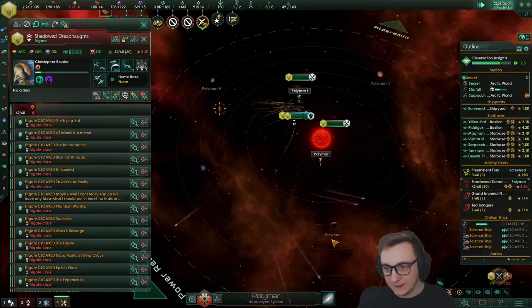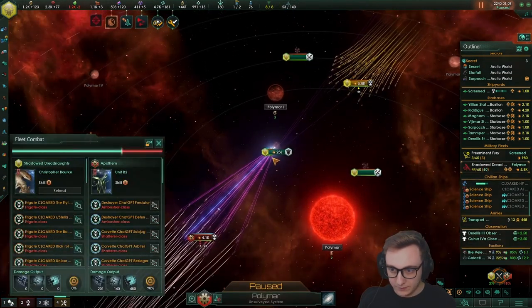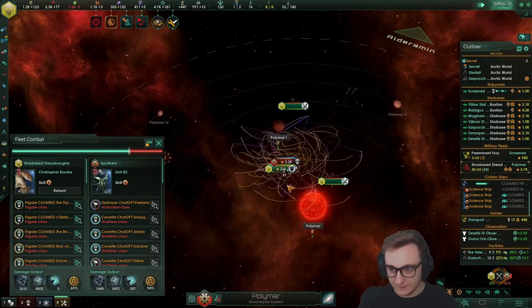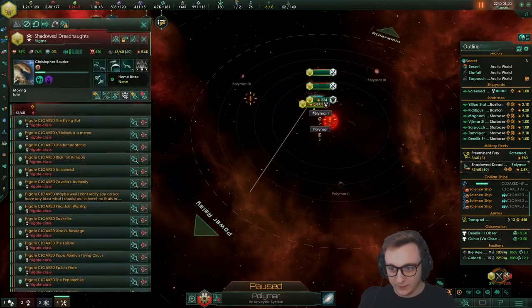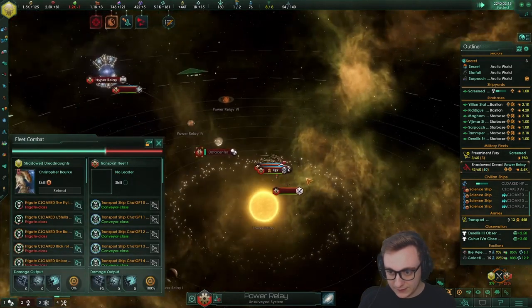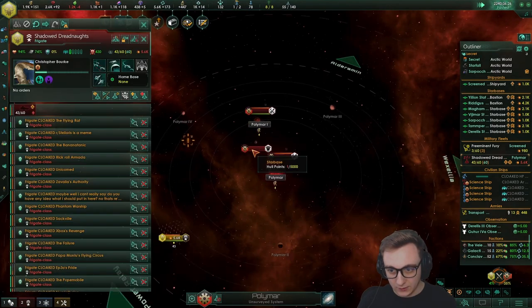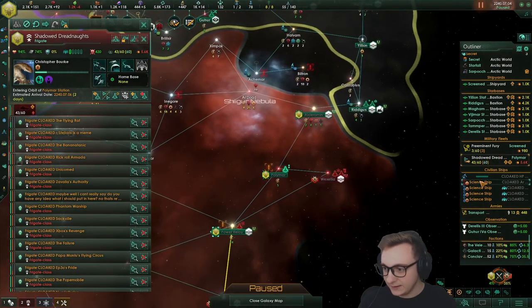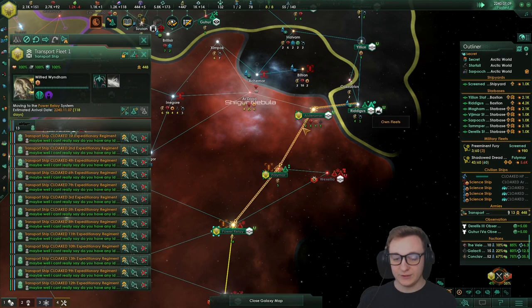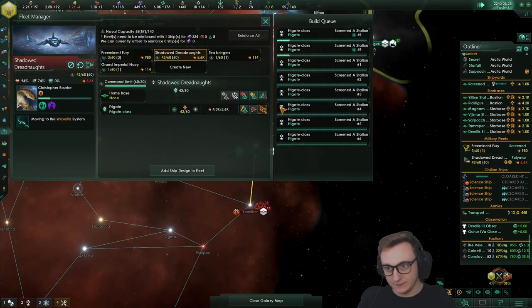We wipe them out and go back to clear the way for our transport. We can go cloaked again. They saw us somehow — but we still wipe them out. The first strikes make them retreat almost instantly. As soon as the torpedoes land, let's cloak again — they literally instantly retreated. The only issue is we can't cloak transports, which is very annoying.